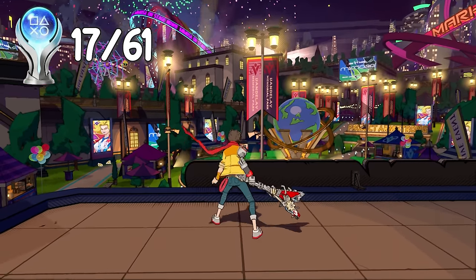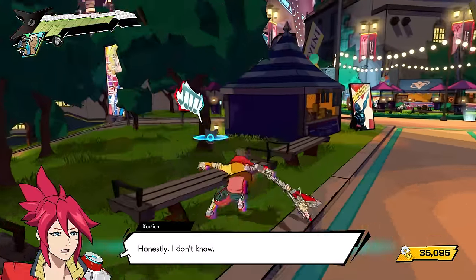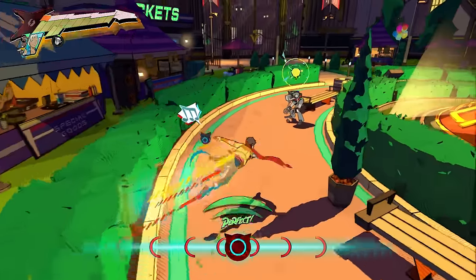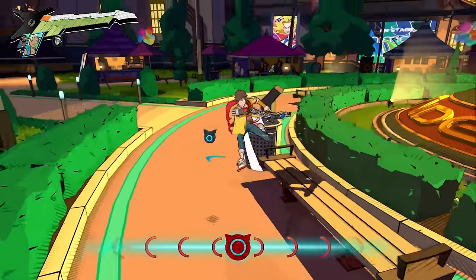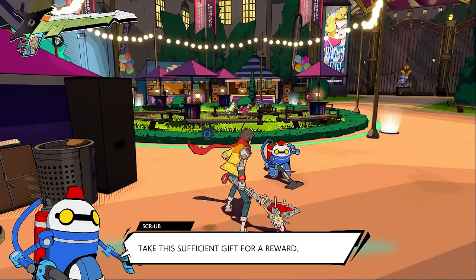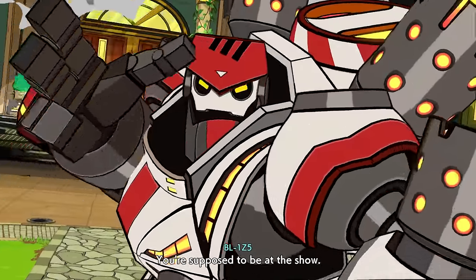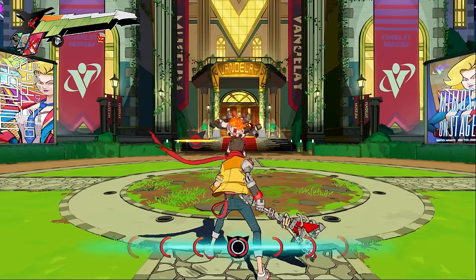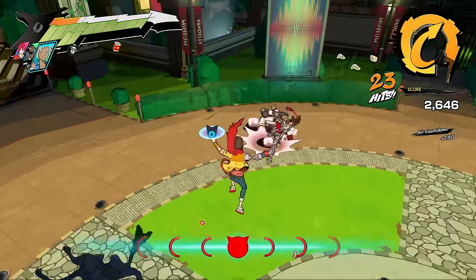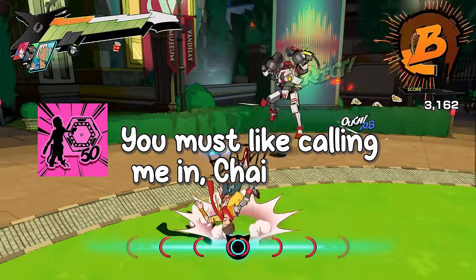Since we now have half the needed passwords, we only have three more bosses to defeat. Track 8 saw us going after Mimosa. Right off the bat, I found another robot needing assistance — he lost his winning golden can, and smacking a couple trash cans revealed it fast. After moving on, another painful enemy reveals itself: very tanky, and every time he lands a hit, he lights you on fire, taking away your combo multiplier. During my fight with him, I gained 'You Must Like Calling Me in Chai' for calling in Peppermint's assist 50 times.